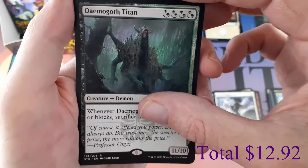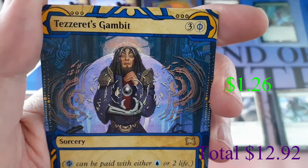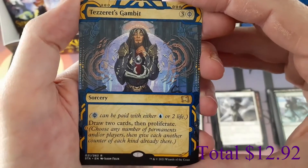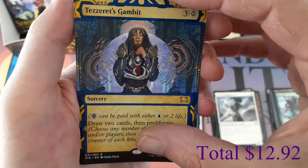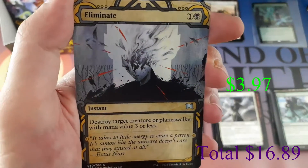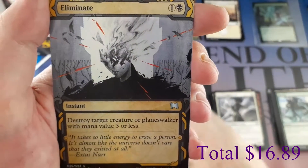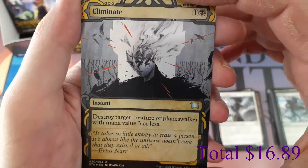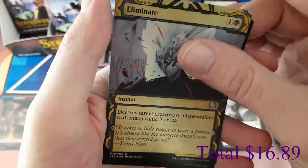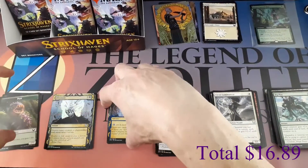Then we get another rare: Tezzeret's Gambit — beautiful rare Sorcery — as our Mystical Archive. And then a foil Eliminate — we can get foil Mystical Archives in these packs! And we have a Pest token.